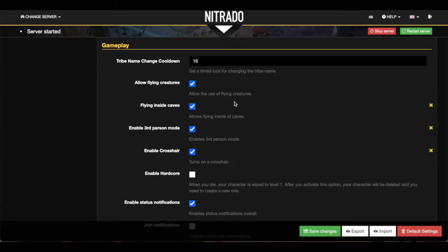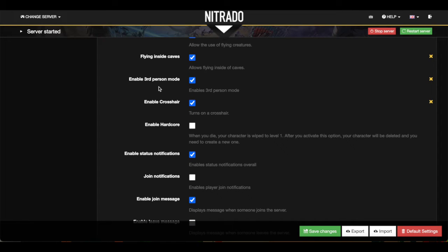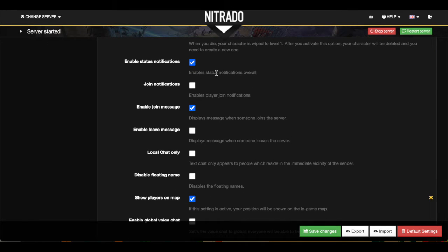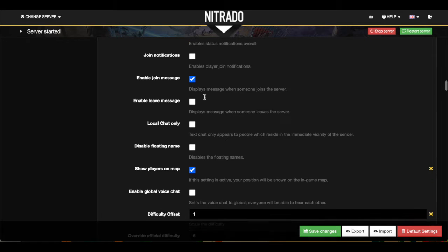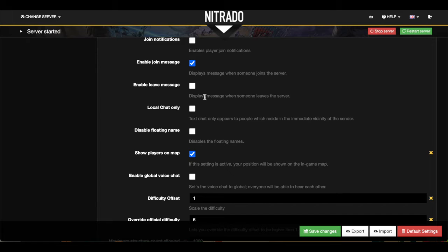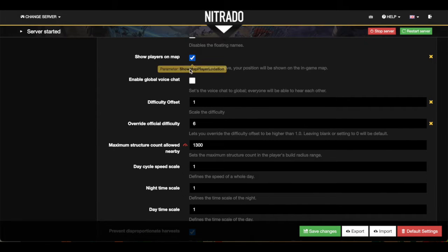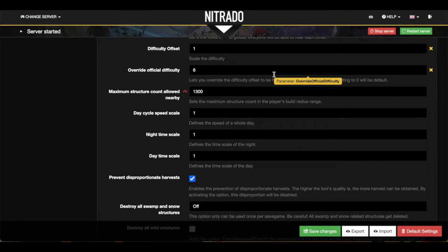The gameplay section — again, this is really your preference but pretty straightforward. Do you want to allow flying creatures? Do you want to allow flying inside of caves? Do you want to enable third-person mode? I think all of those are pretty important. Enabling Crosshair allows for a little bit better aiming, so I enable that as well. Enable Hardcore Mode is disabled — I have zero interest in dying and restarting back to level one. Show Players on Map is pretty important, because this is how you see yourself on the map. If this is disabled, you will not see the little dot and will not know where you are. The difficulty offset, we're going to leave at 1 because that's going to scale the difficulty.